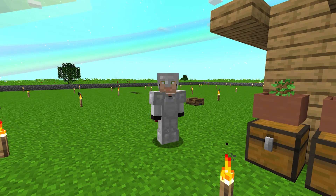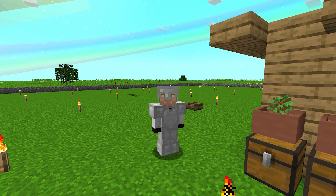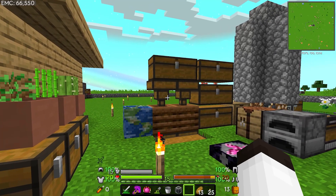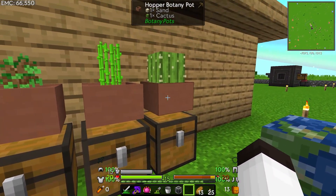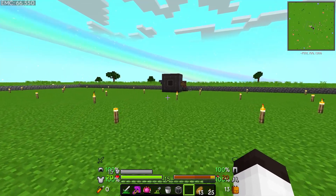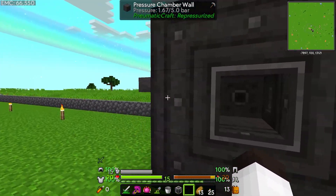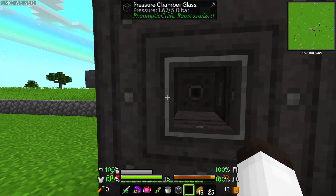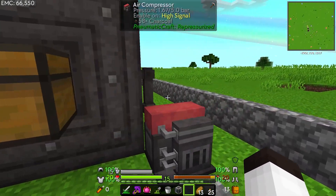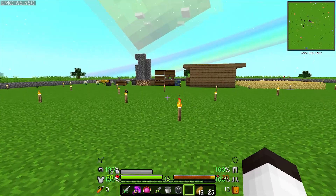Hello everybody, welcome back — this is Tinker 77 and we're back on the Universio world. I've done a couple things since the last episode. The first thing I did was plant that cactus, so we're definitely growing that with a botany pot. I put the two interfaces on each side here so now I can put items in to load into the pressure chamber, and this is the output chest for that. I moved the pressurization back here and added a lever.